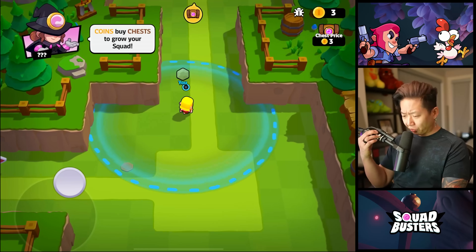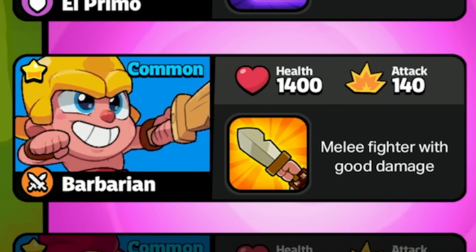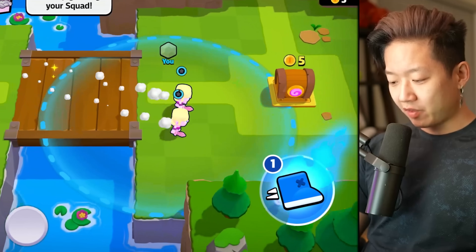Squad Busters is having a soft launch on April 23rd. Let's go through the first world and see if there's anything different. It's a baby Barbarian without a mustache — that looks kind of weird. So the boots are kind of a permanent thing.